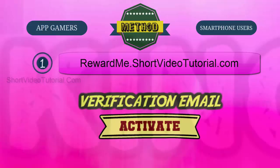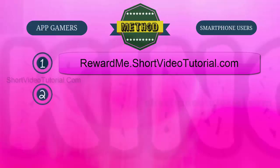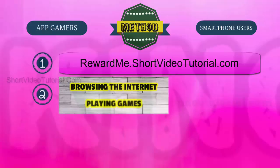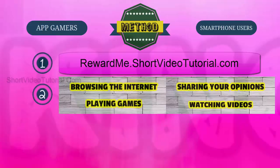Step two: now start collecting reward points by completing simple tasks like browsing the internet, playing games, sharing your opinions through online polls, and watching videos. New tasks are added daily on the reward website. You just need to log in daily and complete simple tasks to earn more reward points quickly.